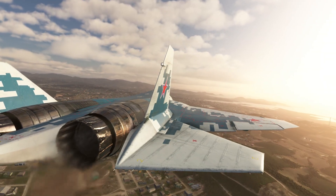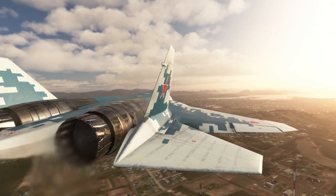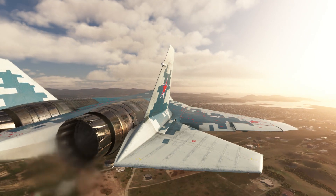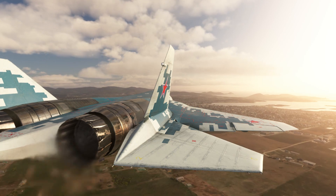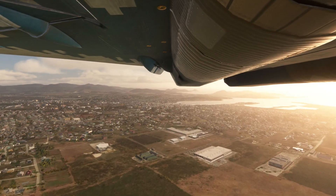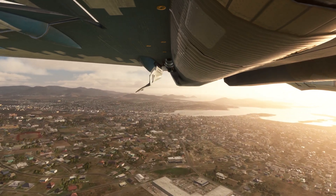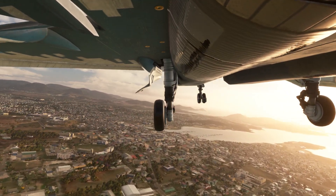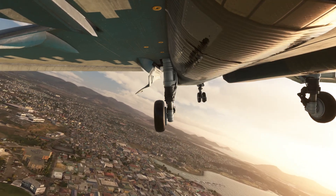Heading on downwind. Cessna Zulu Foxtrot Uniform, contact Tiarko Centre on 123.7. We'll get to 350 knots. Minkman 007, wind 110 at 1-3, clear to land runway 07. Mike and New Golf copy. Going to 123.7, Festa Zulu Foxtrot Uniform. Let's get the gear down. Mike and New Golf copy, clear to land runway 07, Minkman 007.